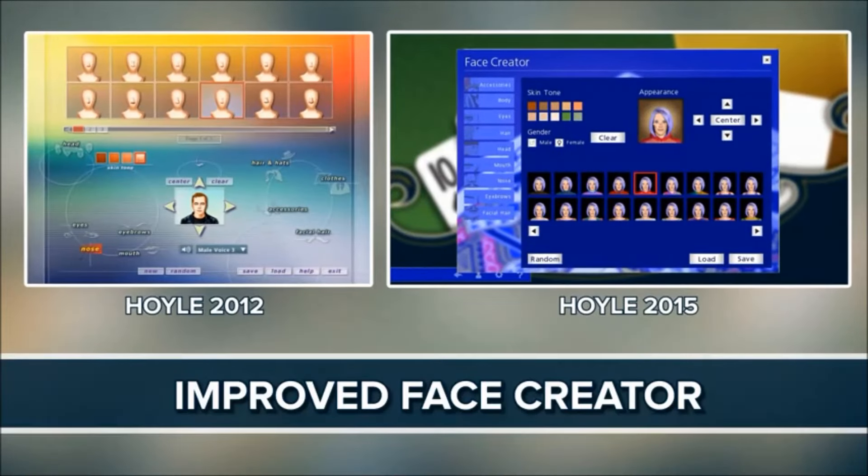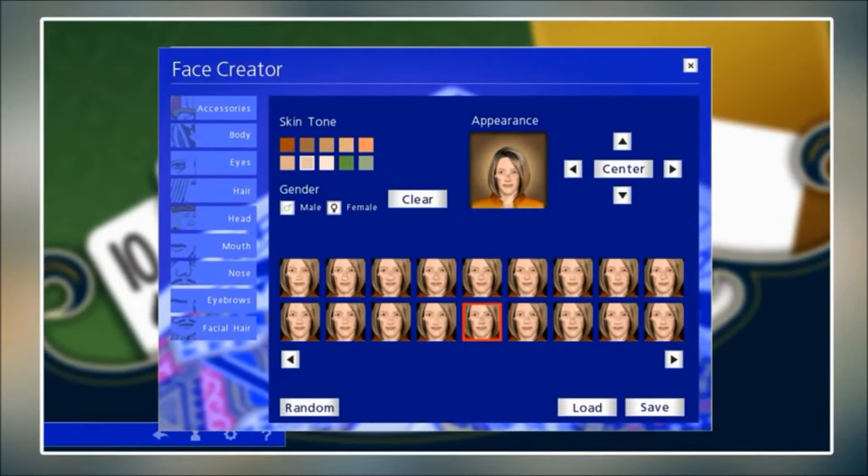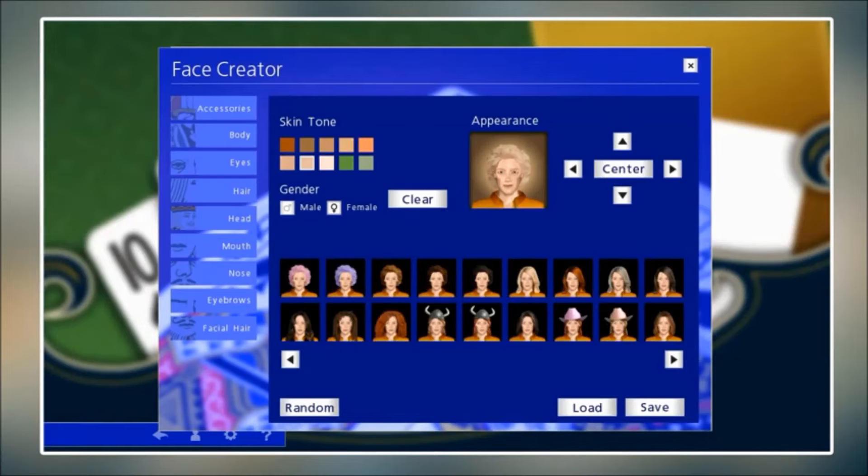Play your favorite games exactly the way you like and play with the characters you choose. Hoyle Official Card Games has an all-new face creator so you can put yourself in the game or create silly faces more easily than ever before.